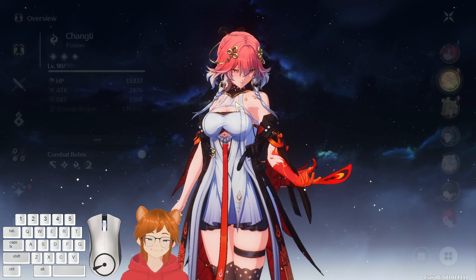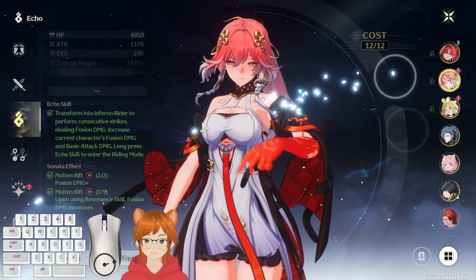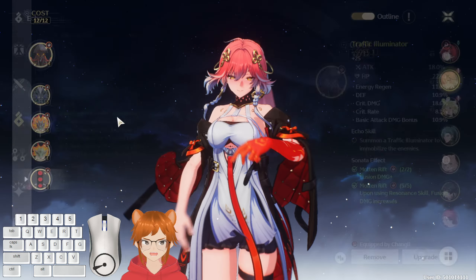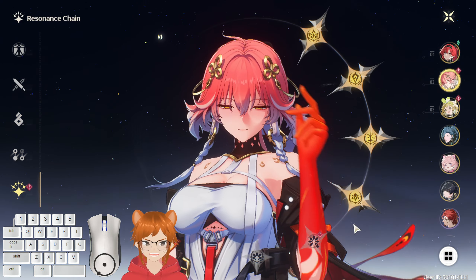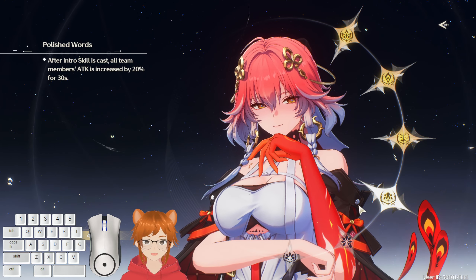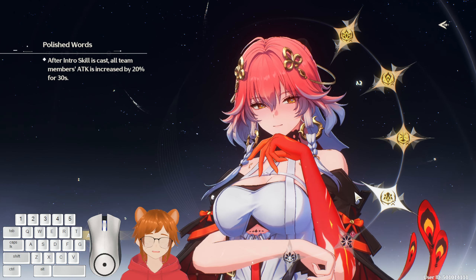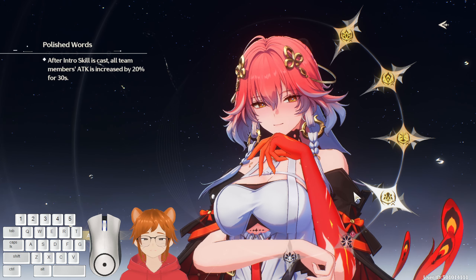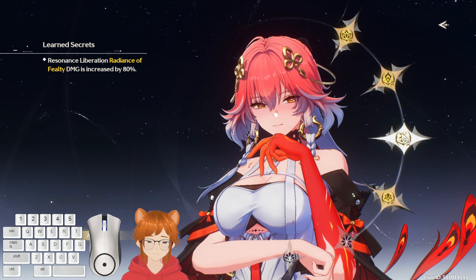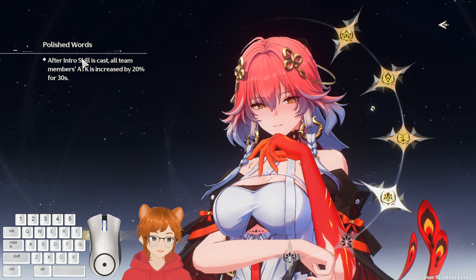Unfortunately this is my second time recording this. This is showcasing her S4 — basically the S4 after the intro skill is cast, all team members' attack is increased by 20% for 30 seconds. Now in the Changli solo it's going to be dealing the exact same damage as S3, mainly because I need to activate Changli's intro for this to work.